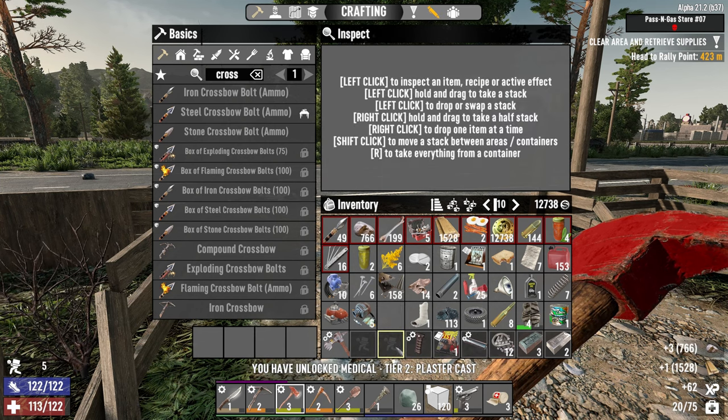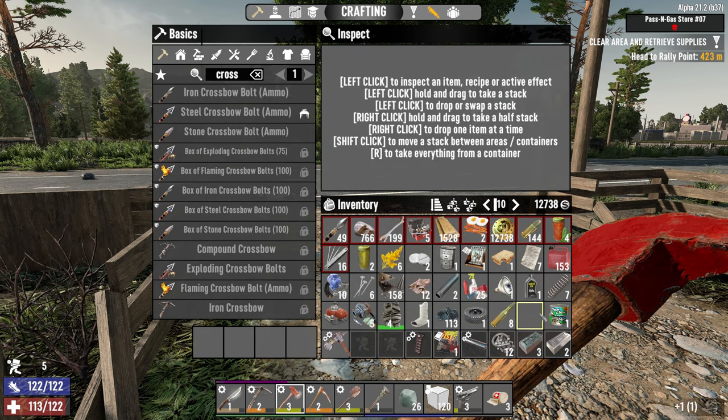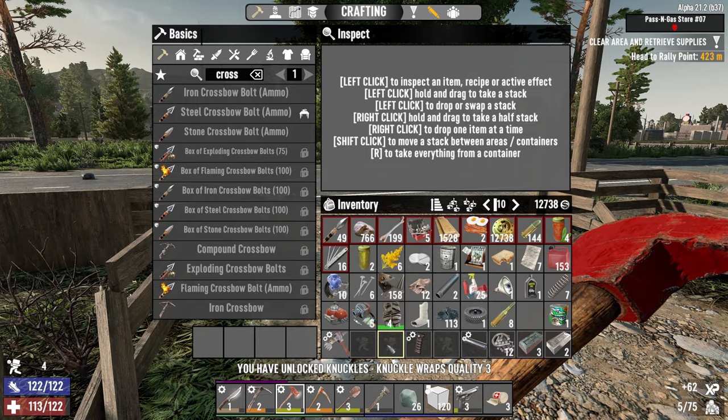Get rid of some of the stuff we don't need just to make room in the inventory. Get rid of that to sell later. And then we're just going to have to stash some stuff in the bike and head on over to the quest.